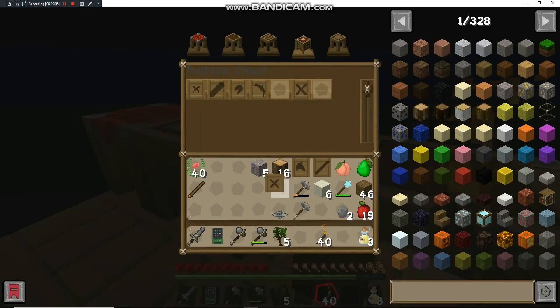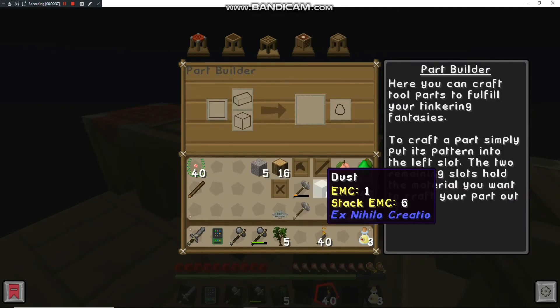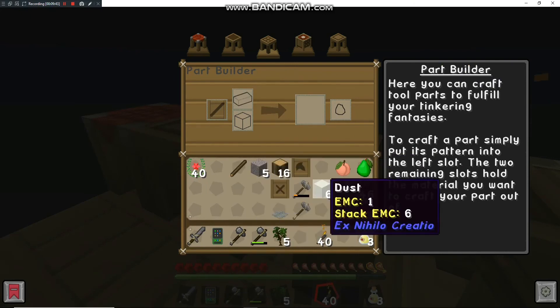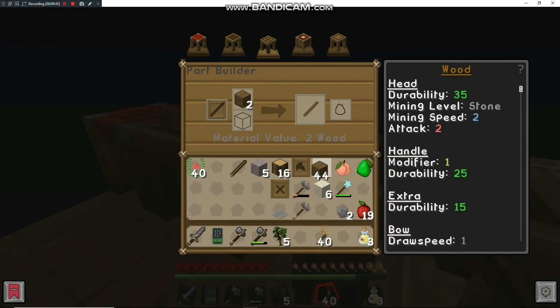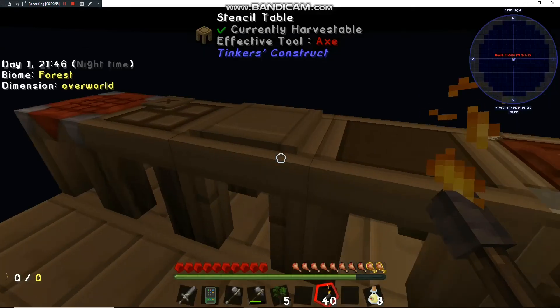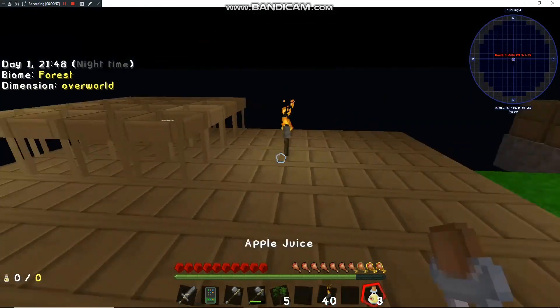Going into the tool station: axe needs a tool rod, binding, and an axe head. Going into the part builder — put in a stick for a rod, or we'll put in wood. We'll make a binding. Let's grab that — it won't work yet, but we're getting the Tinkers' setup going.